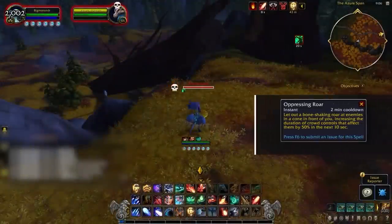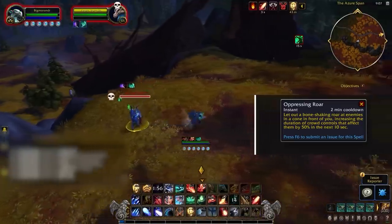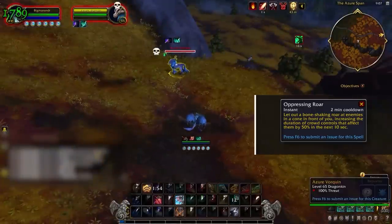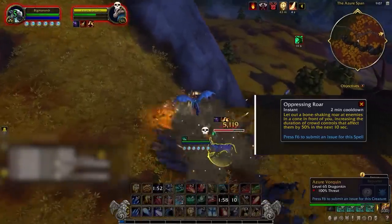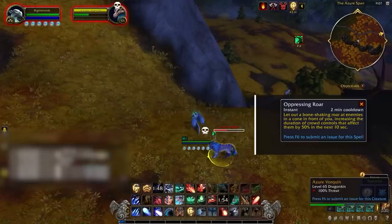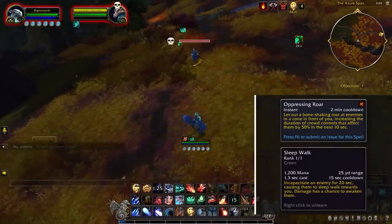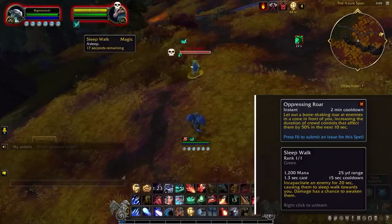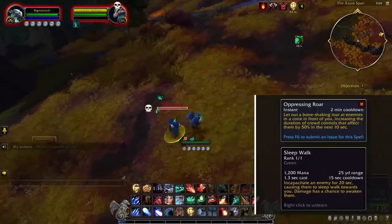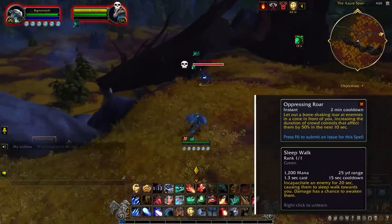Finally, there is a potentially game-breaking talent called Oppressive Roar, which increases the duration of the next CC on the target by 50%. This could obviously be comboed with your partner's stuns — for instance, a 6-second Kidney Shot lasting 9 seconds in theory. It just so happens to perfectly synergize with a long CC of your own called Sleepwalk, which is an incapacitate that causes targets to walk towards you. Perfect for luring enemy healers out of line of sight for setups, but with a 15-second cooldown and a cast time, it will probably be difficult to utilize as cross CC on off-targets.